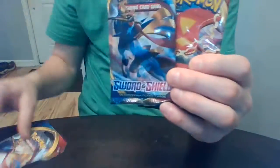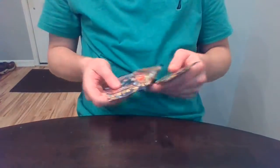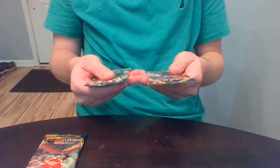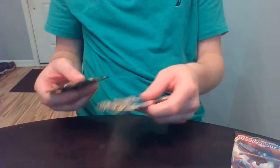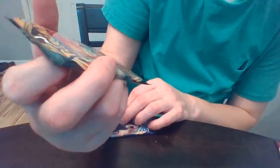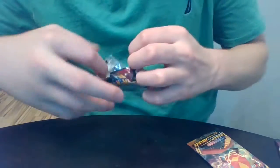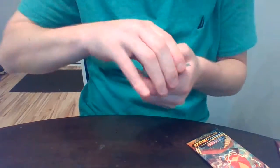Two Sword and Shield — let's open this up and see what's in here. We got a Lapras Sword and Shield in there. Let me feel them out — this one's thin, this one might be thick, this one feels the thickest, so we're saving this one. Then we're going Darkness Ablaze, and we'll open the Sword and Shield. Let's go — prove me wrong Sword and Shield. Don't demonetize me.